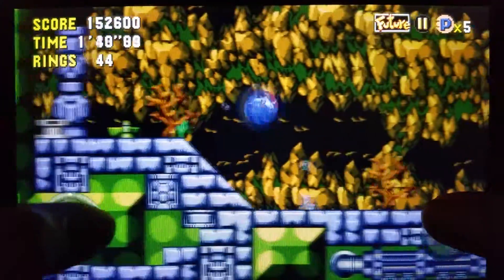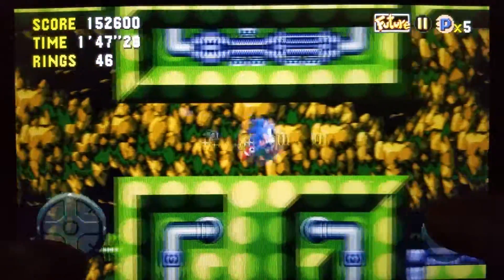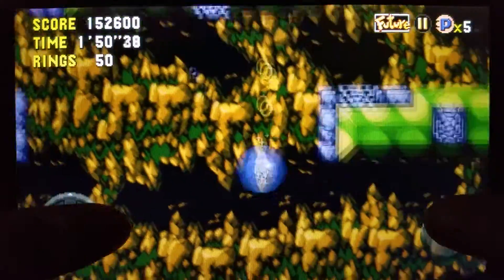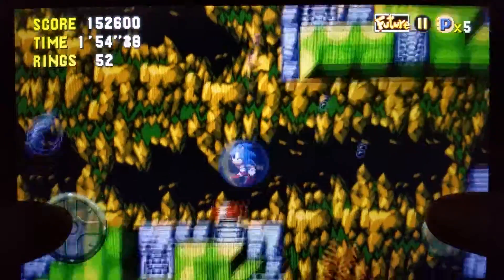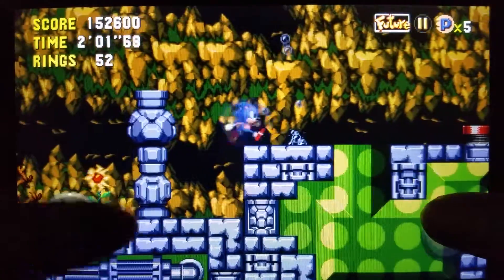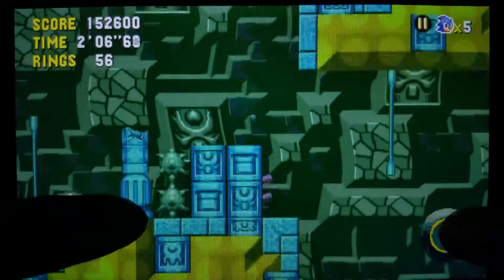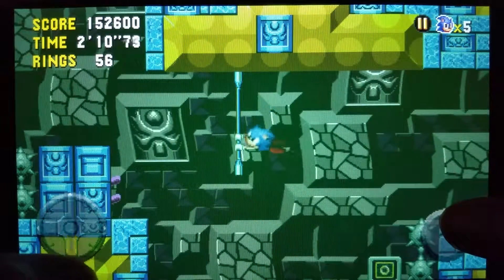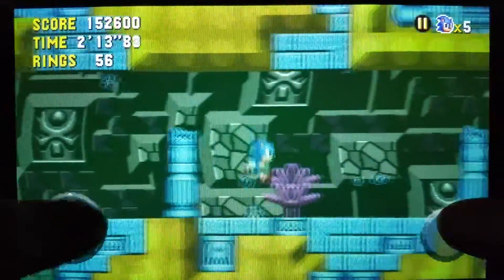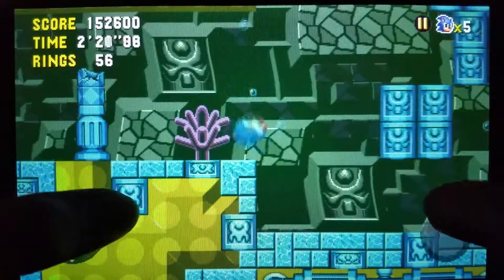I think we got some air right there. Whoa — what the heck? I remember this from Labyrinth Zone — yeah, now the wind currents kind of actually float you in the air. Okay, I'm just gonna go back to the present. Right as you spin dash, make sure you jump on the spring and then keep bouncing on it a couple of times until you go back into the future or back — I don't even know, but yeah, just do whatever.